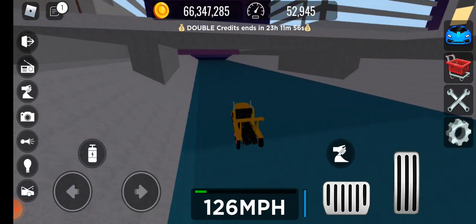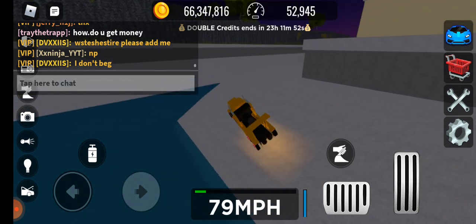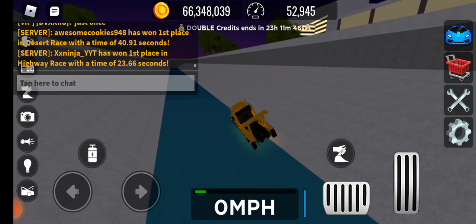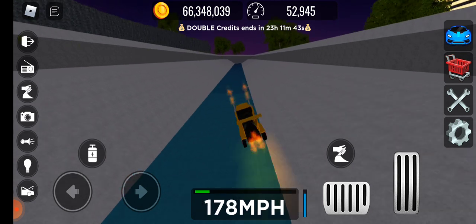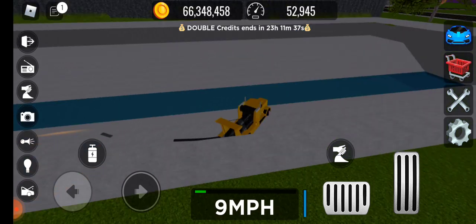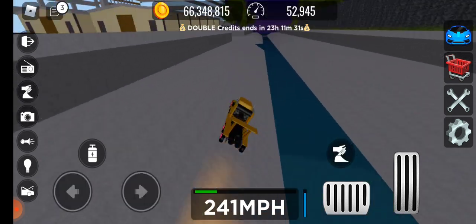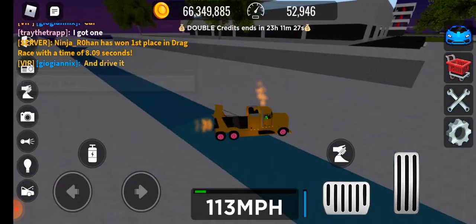The first thing is you guys always have to race the highway, especially when you have the double credits event going on, as you can see on the screen right now. If you take advantage of it and you have VIP, you'll get double — like 600 cash just for going under 500 miles an hour. If it's not a double event, you'll get like 400 normally, but it's still a good deal.